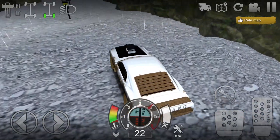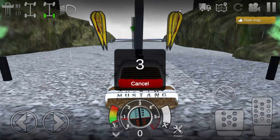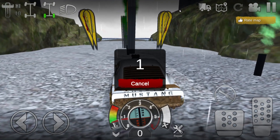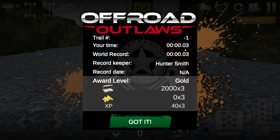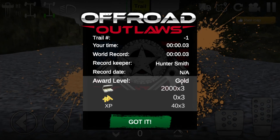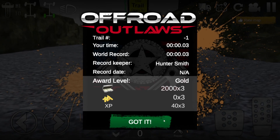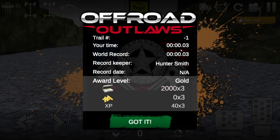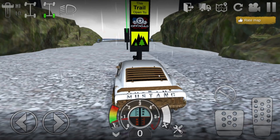Drive forward a little bit and go over to the first trail you see. Select Start Trail and you're going to sit here for a couple of seconds — about four seconds. It's going to say three seconds, and then you're going to get two thousand dollars, zero gold, and 40 XP. All in under four seconds, and it'll all be times three if you remember.